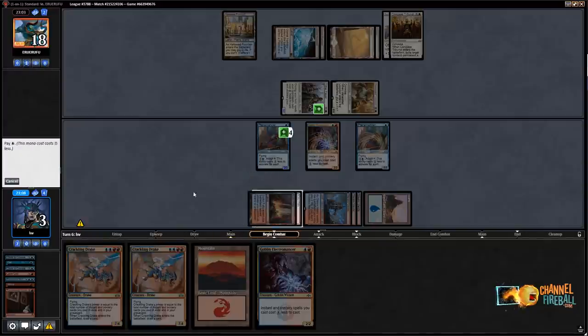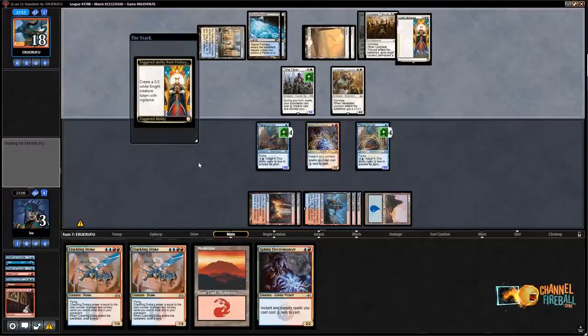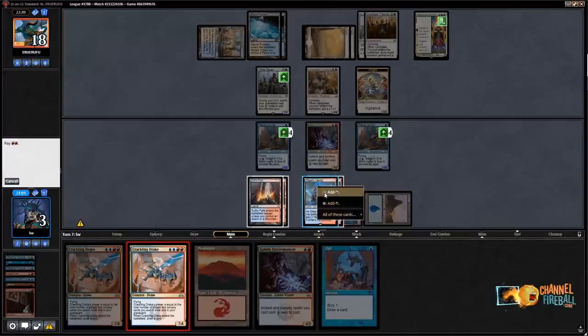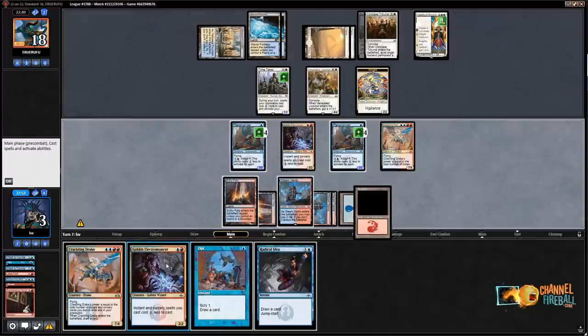I'm not going to attack because I don't want to die to a Conclave Tribunal and might want some spicy double blocks. There goes History of Benalia — I can live with that. Let's go Crackling Drake, pay the red, draw, and play an Electromancer and a Radical Idea. I have lethal next turn so let's just wait. If they have a Conclave Tribunal to kill the Crackling Drake I don't have lethal anymore, but I wouldn't have had lethal with just two Terramanders anyway.